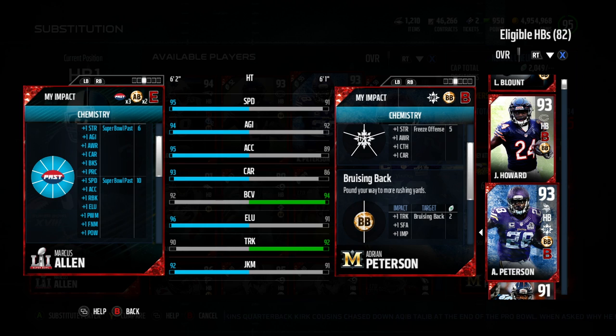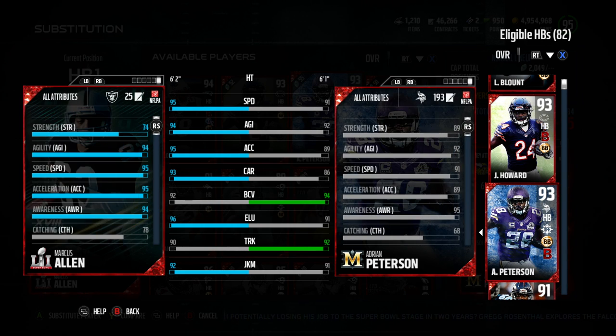We'll take a look at his past chemistry. Tier one is strength, agility, awareness, carrying, block shed, and play rec. Tier two is speed, acceleration, run block, elusiveness, power move, finesse move, and power. A bunch of those are for defensive players, but for him and basically every player on the field, speed is the most important thing.